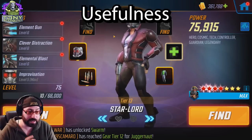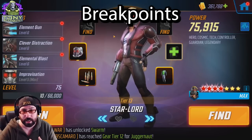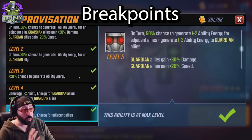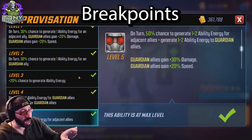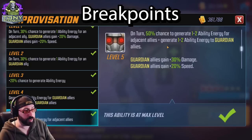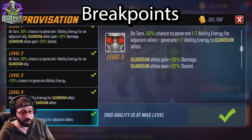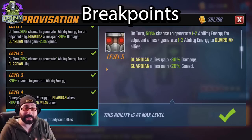When we talk about breakpoints on this character, it's about him specifically, not just his team. Starting with his passive, Improvisation: this used to be without a doubt one of the best tier fours you could get. Now it would be the first tier four I'd take back if they ever gave me the opportunity. The reason is I put it in him assuming it guaranteed one to two ability energy to adjacent allies, but it just changed the percentage — from 50% up slightly. I assumed it brought it to a guarantee; it didn't.